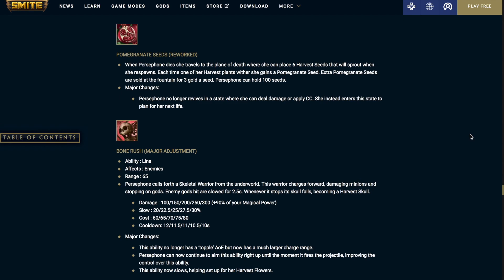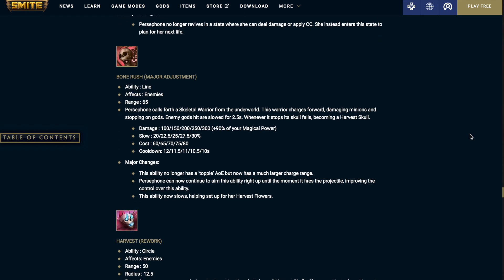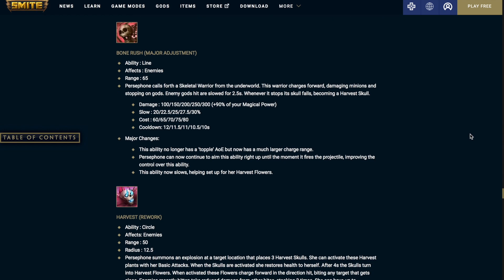The major changes: Persephone no longer revives in a state where she can deal damage or apply CC. Instead, she enters a state planned for her next life. Persephone's 1 — Bone Rush: Persephone calls forth a skeleton warrior from the underworld. This warrior charges forward, damaging minions and stopping on gods. Enemies hit are slowed for 2.5 seconds. Whenever it stops, the skull falls, becoming a harvest skull. This ability no longer has a topple AoE but now has a much larger charge range.